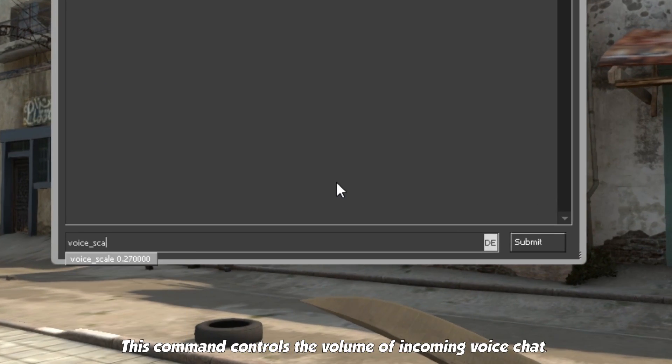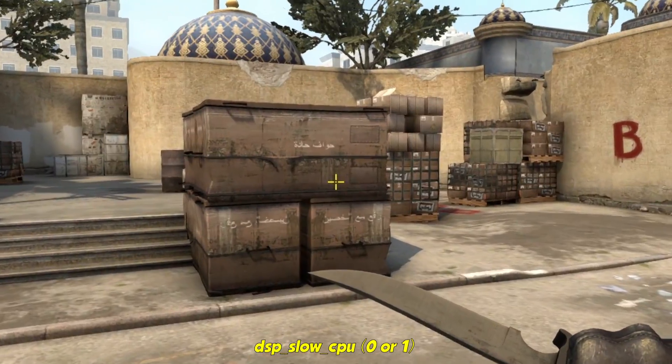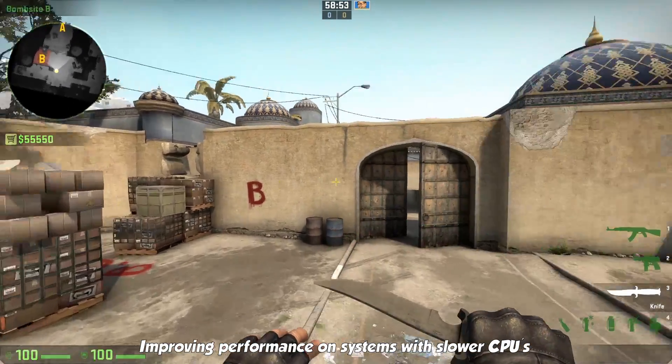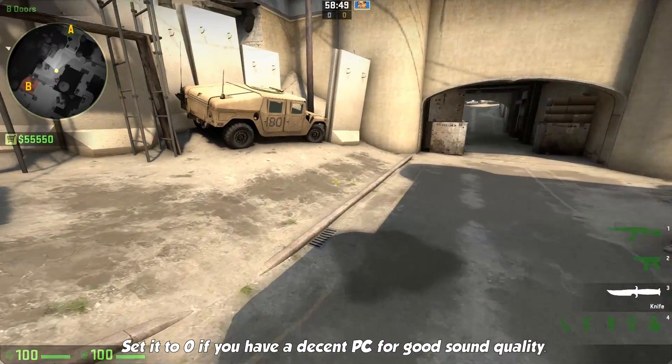Voice scale 1 controls the volume of incoming voice chat. DSP slow CPU, if set to 1, will reduce the quality of DSP sound effects, improving performance on systems with slower CPUs. Set it to 0 if you have a decent PC for good sound quality.